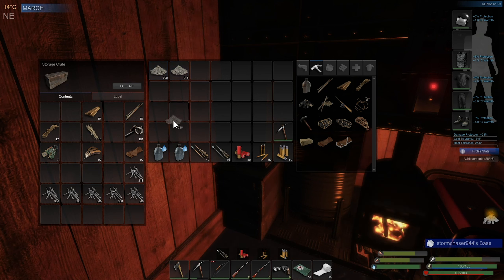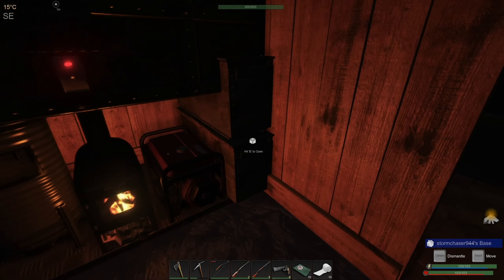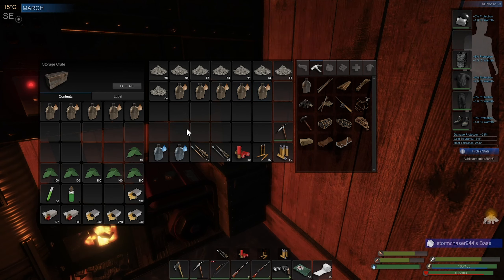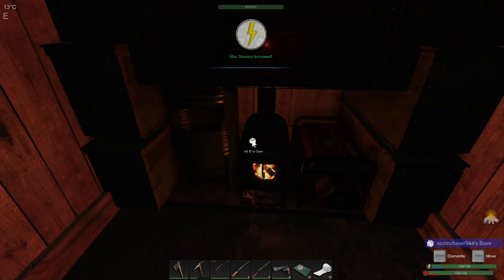I think all of the plants are going to be done now, so I can throw all of this fertilizer on. I might as well top up the fertilizer, and I'm probably going to need at least a little bit of water in the potato planters anyway. Now I'm going to eat. So now I'm out of chicken stew, but I'm up to 104 on my stamina and health — that's good.